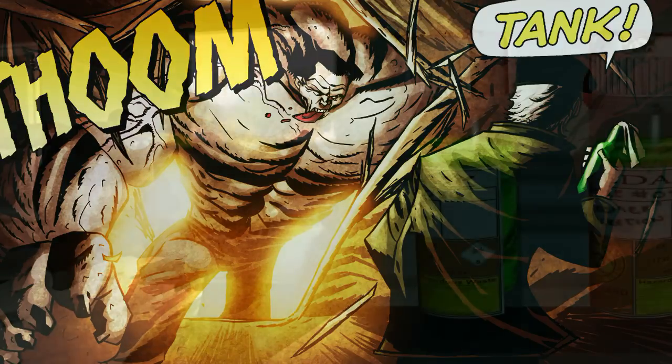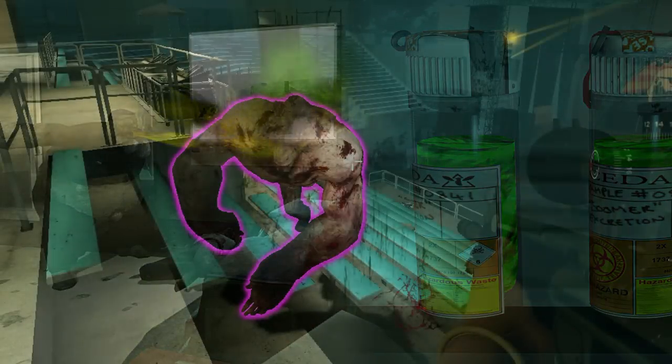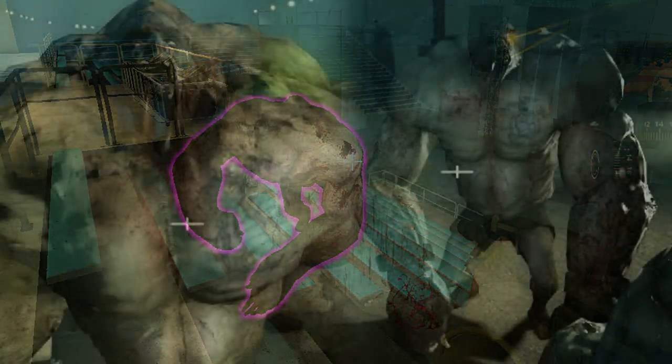Another useful tactic against the tank is the use of the bile bomb — it is the vial of the boomer's puke. Using this on the tank would only slow it down, as it would attract the attention of zombies to attack the tank. Although the damage is minimal, it's purely a means of distraction.